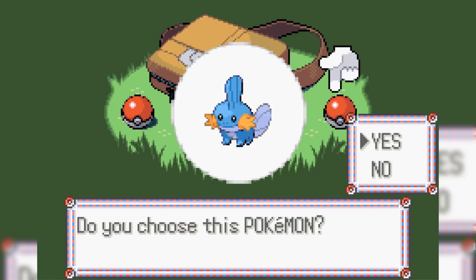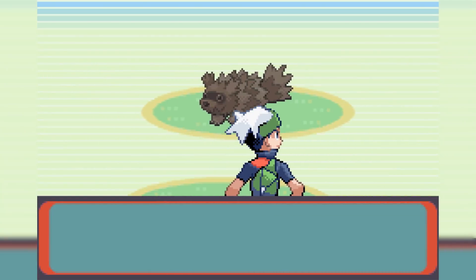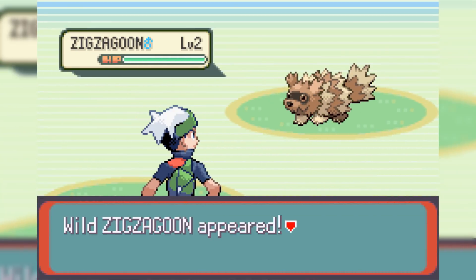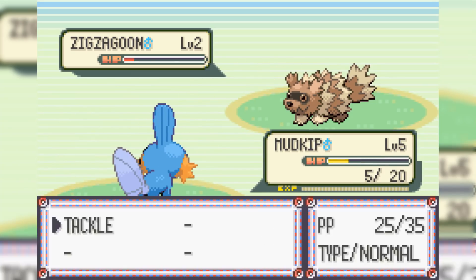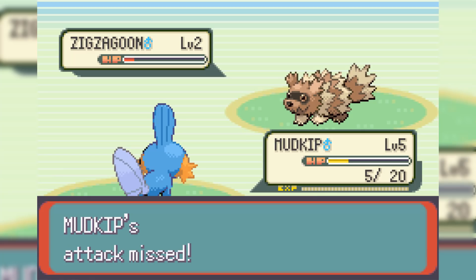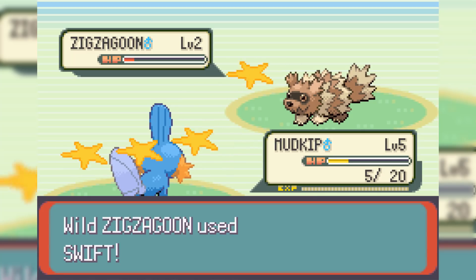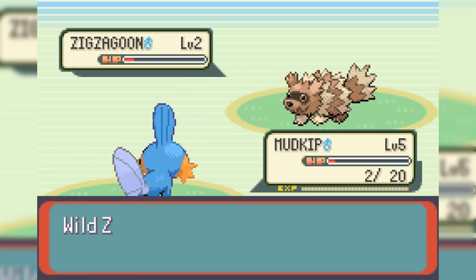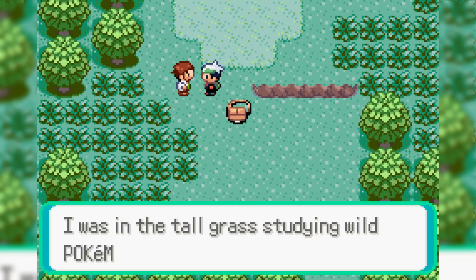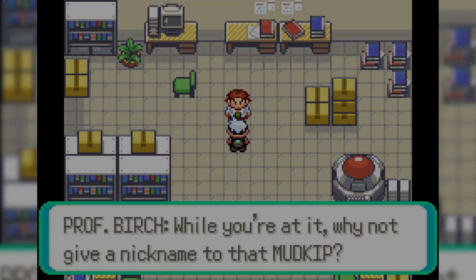I end up choosing Mudkip as our starter because with its typing and stats, it's just a really good starter to have — better than Torchic and Treecko by far. We almost lose right away because we get Sand-Attacked a ton and miss almost every single one of our Tackles. This Zigzagoon had a Berry Juice, so once we brought it into yellow HP it healed itself back up, but eventually Zigzagoon ends up running away and we end up winning the battle because the game took pity on us.